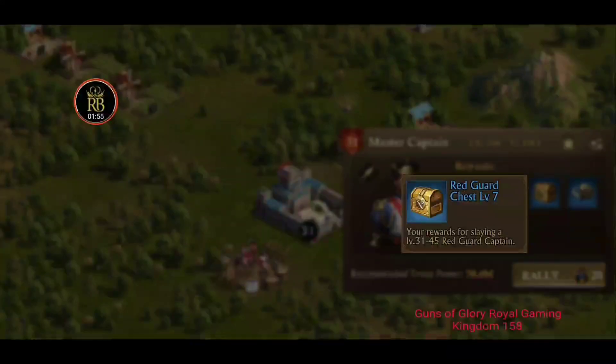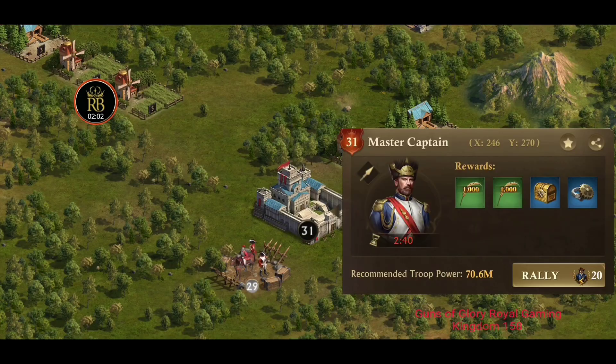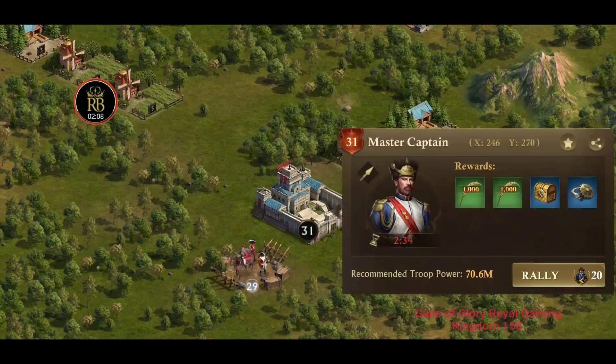We're going to select Redguard camp level 31, because that's where the good prizes start. Level 31 through 45 red camps will give you the same Redguard chest level seven. You might pick up a little bit more food and gears with the level 45s, but you'll need a bunch of people in your rally to defeat that level 45 — and if you're splitting the damages, you're splitting the resources. If you do it my way, you run this rally alone, you're doing 100% of the damage, and getting 100% of the resources.